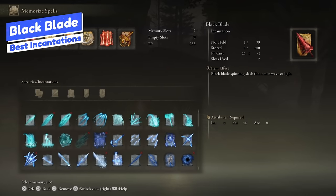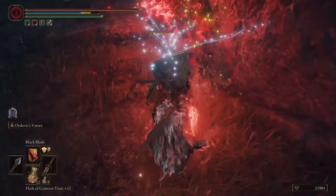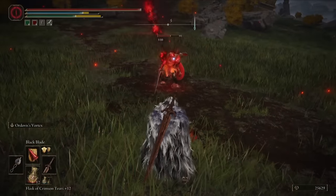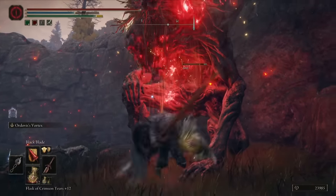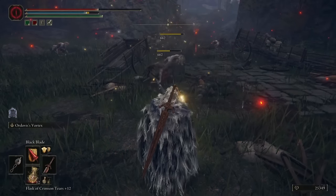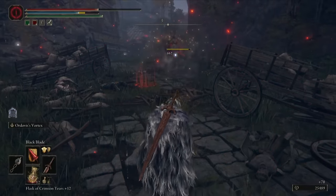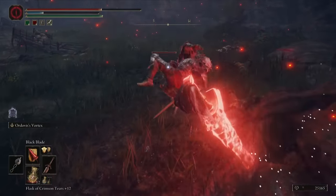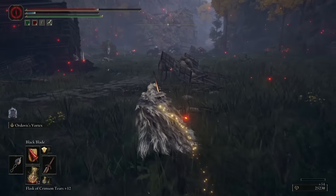Next is Black Blade, which is probably one of the best incantations in the game, hands down, because of its effects. Essentially it's a big spinning blade that comes from Maliketh — it mirrors one of his attacks. You do this big spinning slash that follows up with another slash that has a wave-off effect. It does heaps of damage on its own, but it also reduces the enemy's max HP by about 10%. So you're reducing their max HP and dealing heaps of damage with this effect. You can pop this at the start of a fight or use it throughout because of the damage it does. It also does holy damage, so you can buff your holy damage to further increase this attack's output.